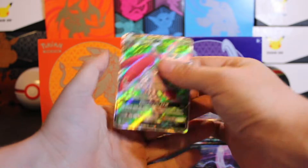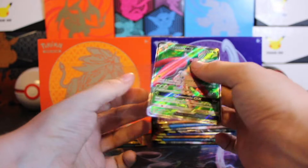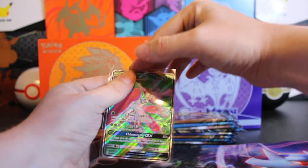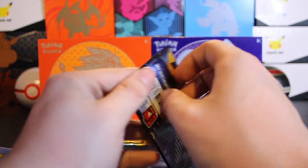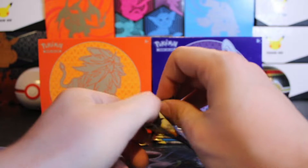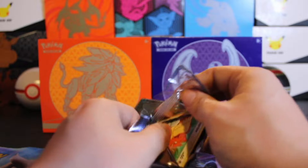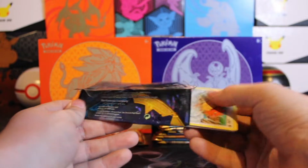Pretty nice. Not one of the secrets, but still, I'll take it. Out of Brilliant Stars, we're all going to be aiming for those V-Star Charizards. Does anybody know how many are in the set? I've only seen a confirmed, like, two or three. But let me know.